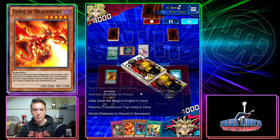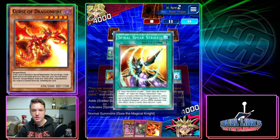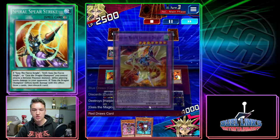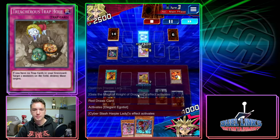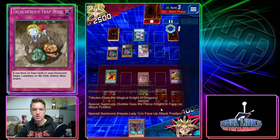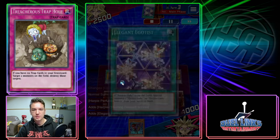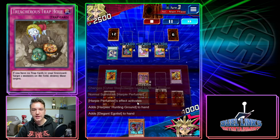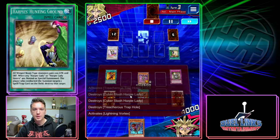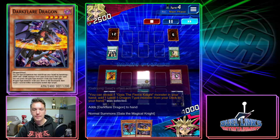We go Gateway to Chaos — drew the absolute nuts. We put Treacherous back because we already have one, then search our hand trap. Spiral Spear Strike, Gaia Curse — we do piercing and get to draw. Show me another deck that gets to draw like this. We trench — it's literally that easy. He goes Harpy's Hunting Ground trying to pop our back row, but we just trench La Mal Pal and Lightning Vortex.